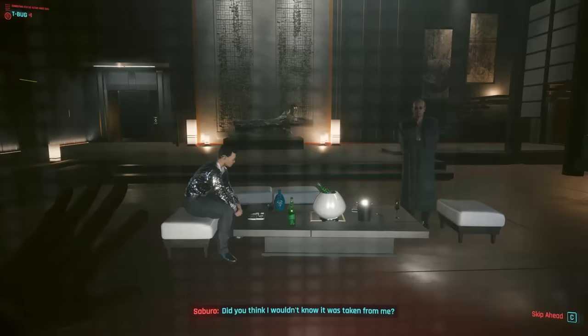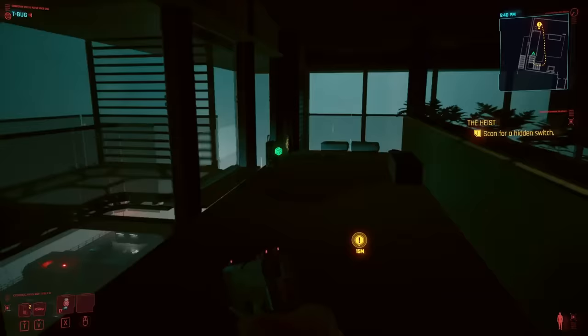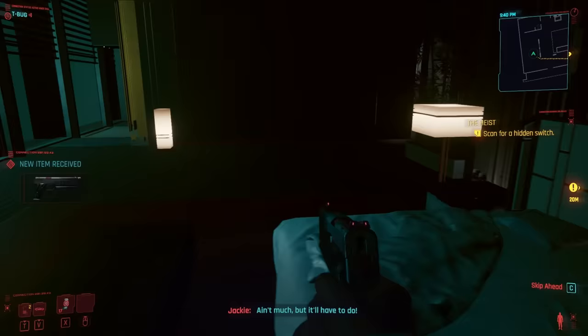Number six: Yorinobu's Outfit and Gun. Before you leave the penthouse, don't forget to grab Yorinobu's fit, which is stored in a suitcase near the rooftop staircase. You can also grab Yorinobu's iconic handgun, Kongou, from the nightstand next to his bed. 'Looks like Yorinobu left us a parting gift. Ain't much, but it'll have to do.'